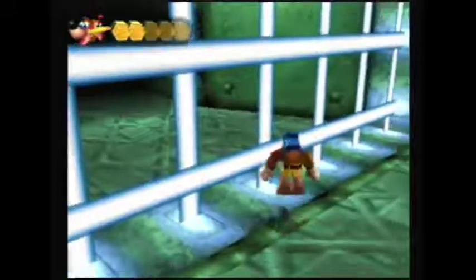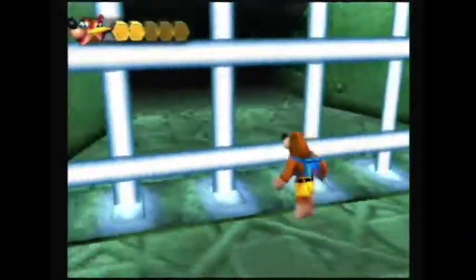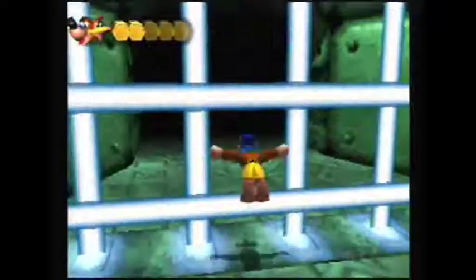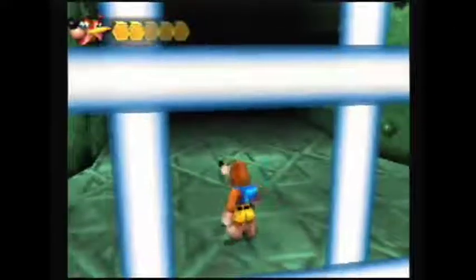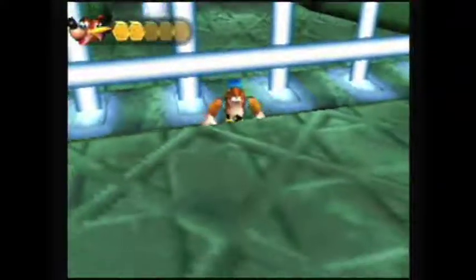After you ground pound, you have a little bit of invincibility where you can run up against the gate like that and you won't take damage. So what you can do is ground pound against the gate and then just hold forward and jump through. Or you can just jump through. Or you can get into Talon Trot and just jump through.